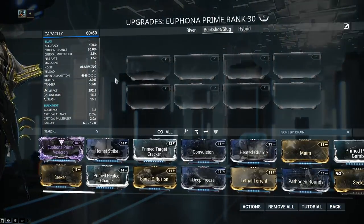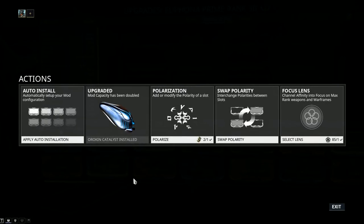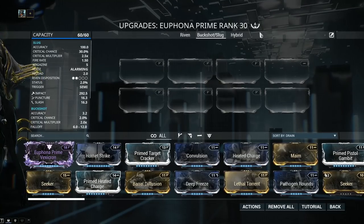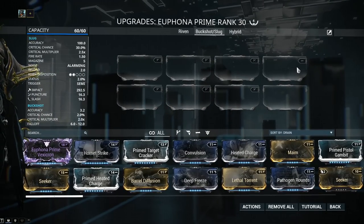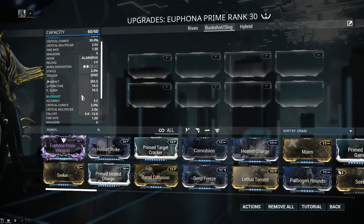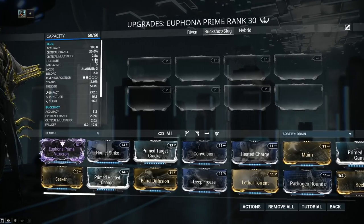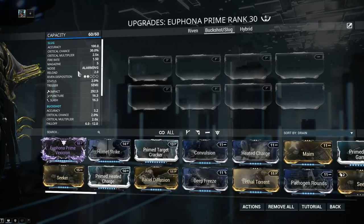Let's jump into stats and see precisely what we're dealing with. My Eufauna Prime has a capacity of 60 out of 60 — if yours only has 30 out of 30, jump into actions and plug in an Orokin Catalyst. The Orokin Catalyst can be obtained from alerts, invasions, or the daily sortie, or simply pay 20 plat to plug one in. My weapon has been forma'd 4 times, but for the builds I'm recommending, no forma or 2 forma maximum will be enough. The accuracy of the Metal Slug is 100, critical chance 30%, and multiplier 2.5x. Fire rate 1.5, magazine of 5, and a reload of 2.0.